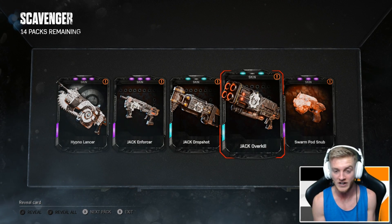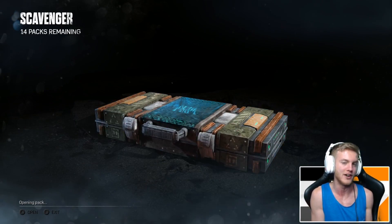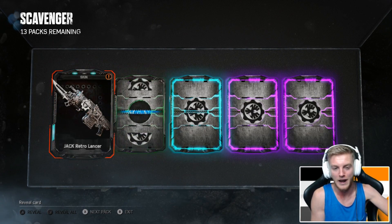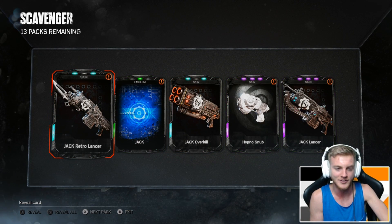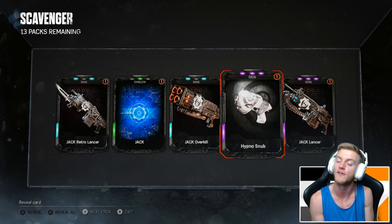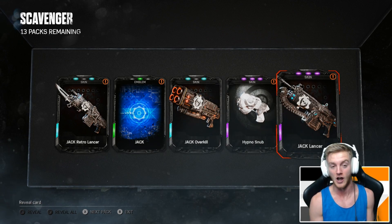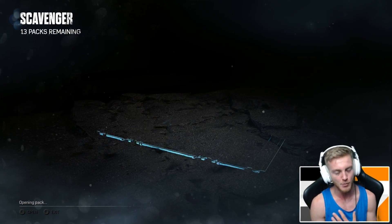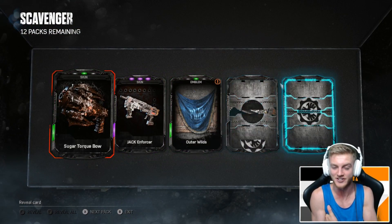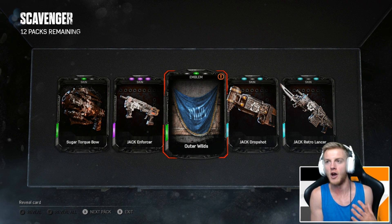We got the Jack Overkill, the Drop Shot, and the Enforcer. I'm not too fussed about skins but it is interesting to see how many packs it might take to complete the set. We are hunting down a legendary card. We got the Jack emblem, the Retro Lancer, the Overkill again — more Hypno skins — and we also got the Lantern. Come on, this is the time, give me the legendary!